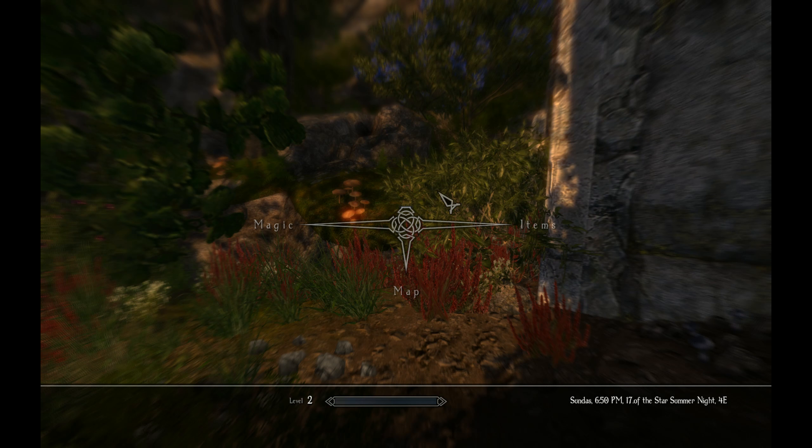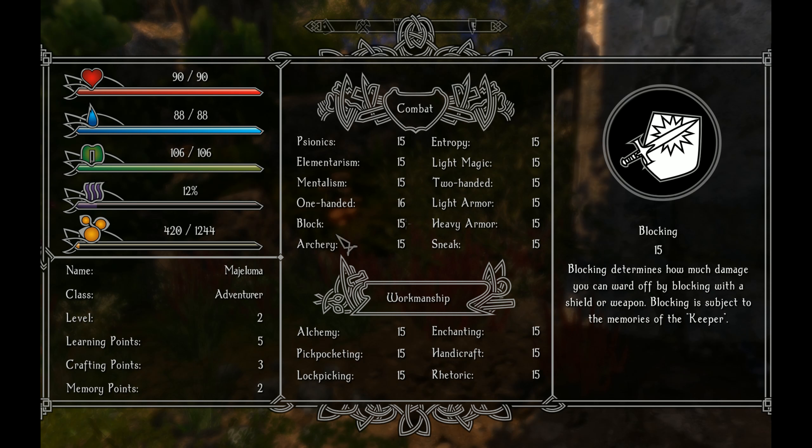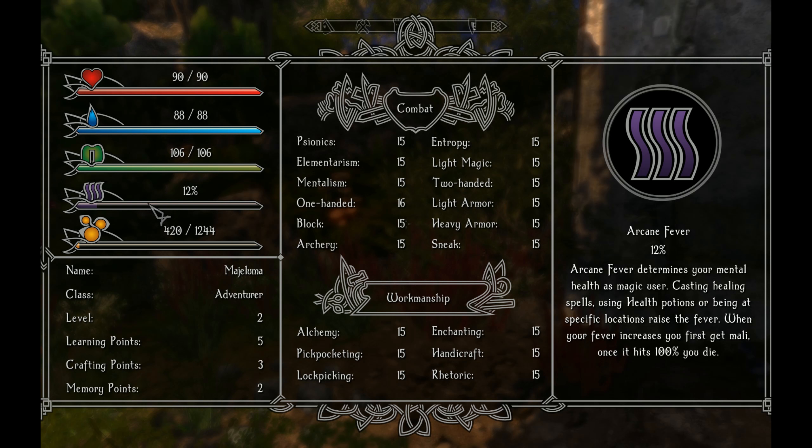If I go like this — items, map, magic. What about if I press H? There we go. I chose more stamina — stamina for sprinting, power attacks, and for blocking. Stamina is empty, power attacks are reduced to normal ones. Your stamina regenerates itself over time. Fungi or booze speed up the process. Booze actually helps with mana regen. Arcane fever is at 12% — that's where arcane fever is.